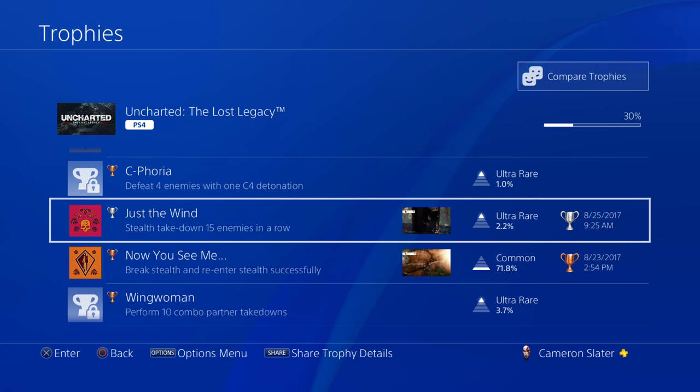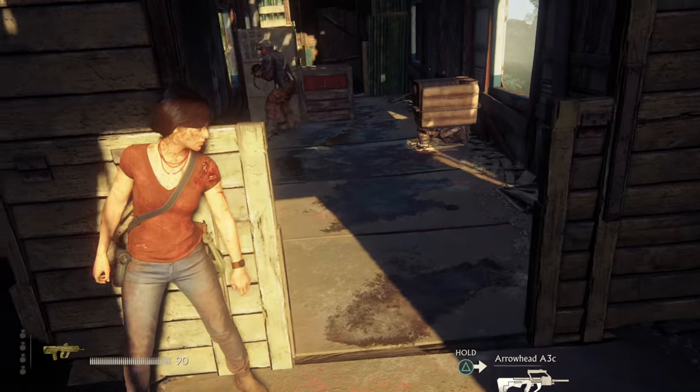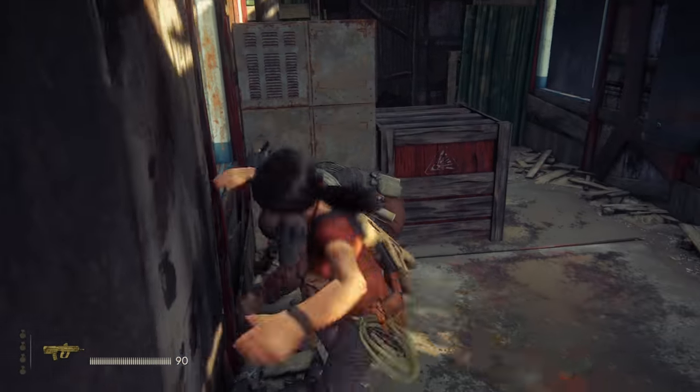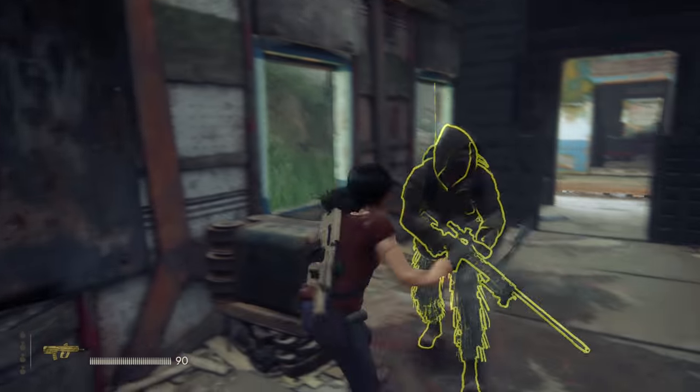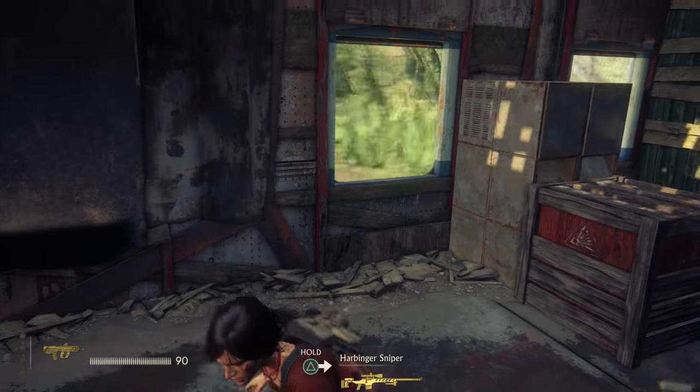The trophy pops — the Just the Wind silver trophy. Only 2.2% of people have this, so it is still an ultra-rare trophy. As for the Tip of the Hat stealth takedown trophy, there's an armored guy here whose helmet you have to remove. You can restart this checkpoint or the previous area — either way it's up to you. Hopefully this helped you out; if you have any questions, comment below. Thanks for watching, catch you next time.